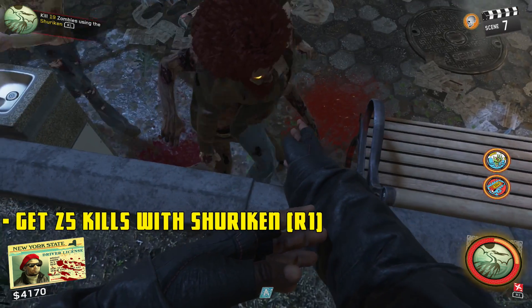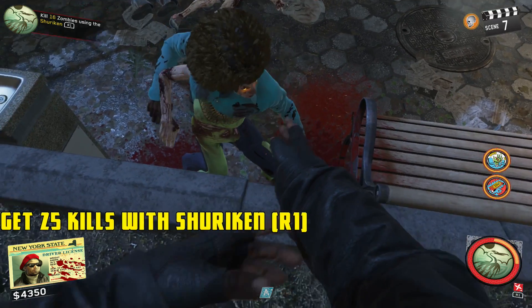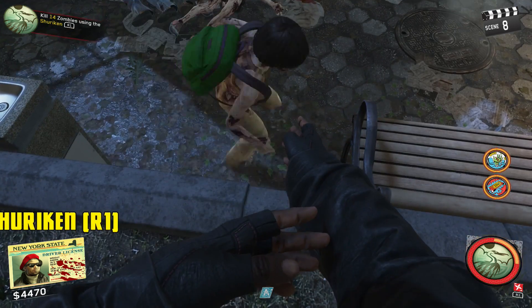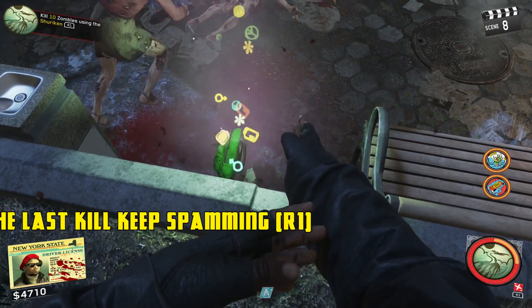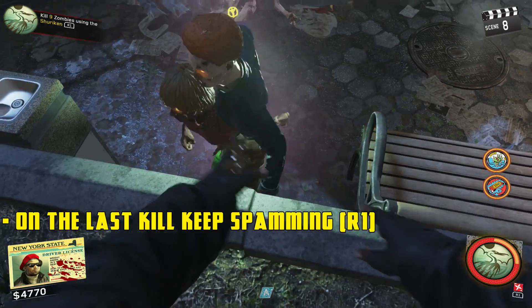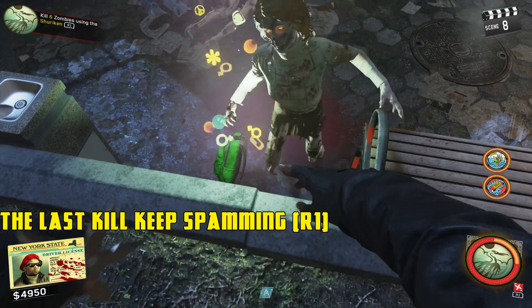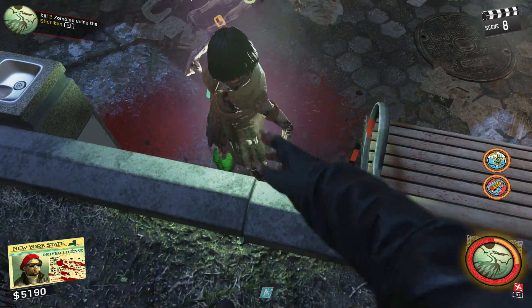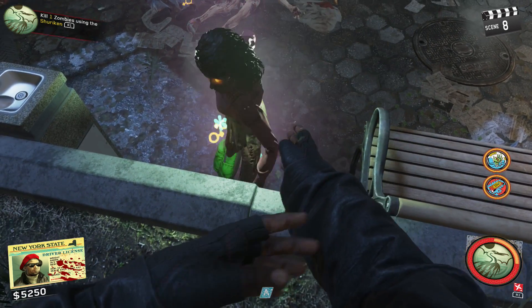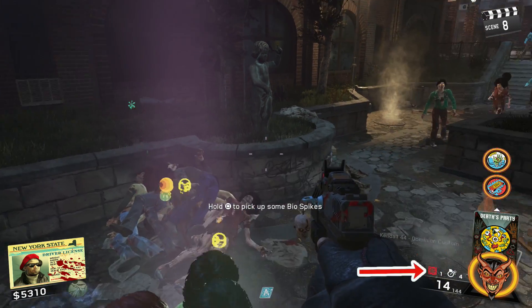Now you want to get 25 zombie kills with the shuriken ninja stars by pressing R1. If you aim at the zombies' legs, you will not use any of your chi meter. This is important because once you get down to the last kill, you're going to want to keep spamming R1 until the meter runs completely out. If you've done this step correctly, you'll notice that your tactical grenade slot will have a level two ability, which will be unlimited simply by pressing L1.